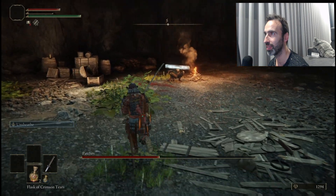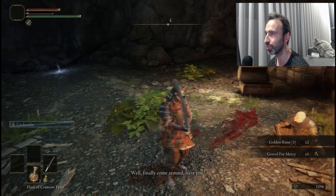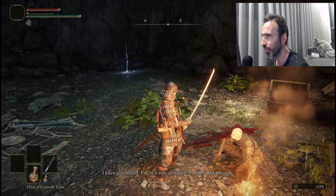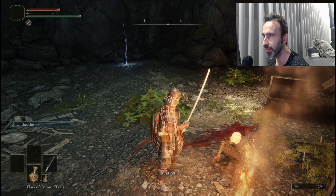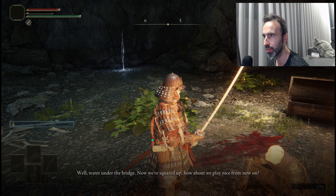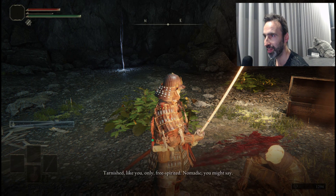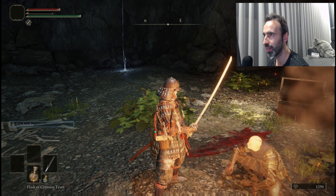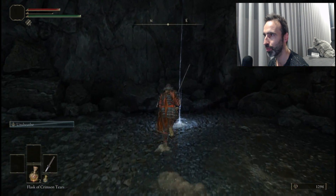Now he's just going to sit there, so do not kill him — just wait. He's going to talk to you and you'll have two options: forgive or not. Just choose 'Forgive and Forget.' Let all the dialogue play out and then grab the item to teleport outside.